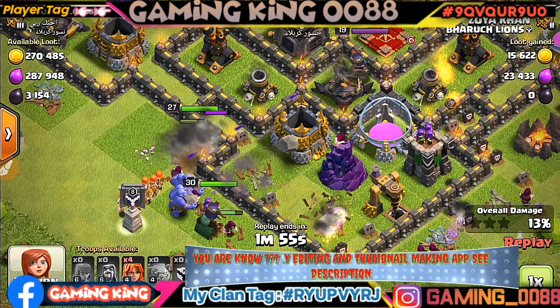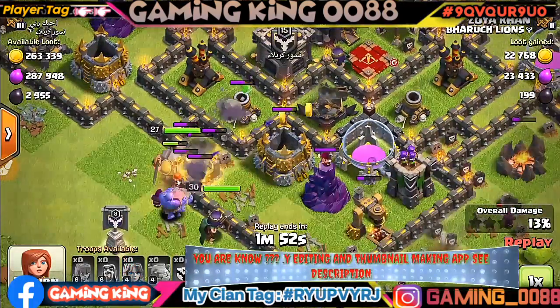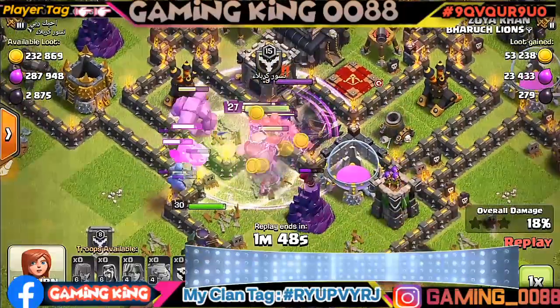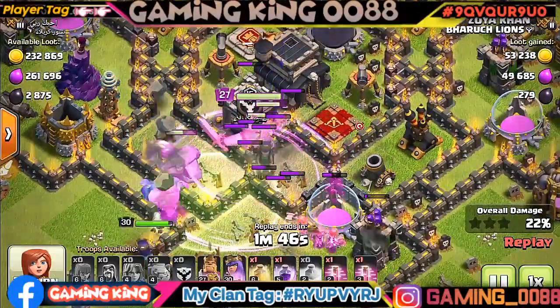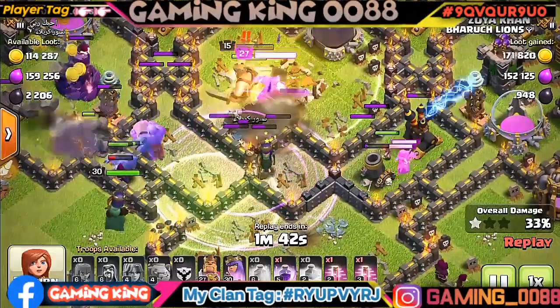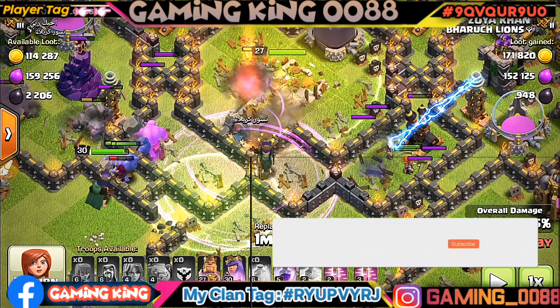You give the jump spell in the middle of the base where everything is centered, and after the jump spell you will give a rage to break through.